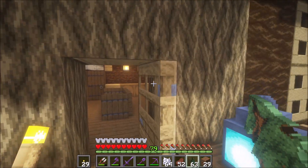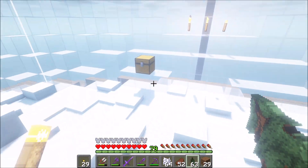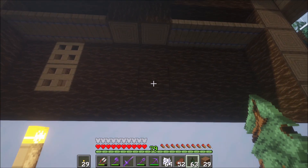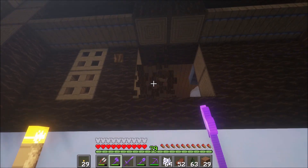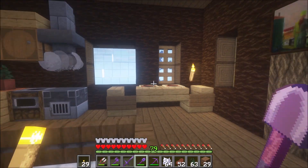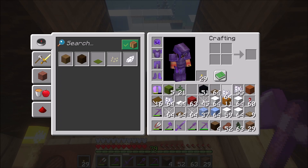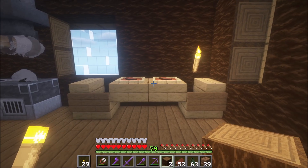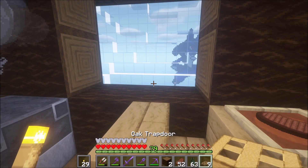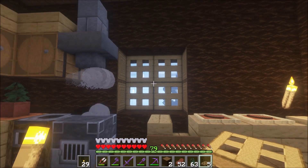Let me just see what I have to work with. I could go over one, two, three more spots — anywhere in between there. One, two, three... okay, I know what I'm doing. We're going to put the windows right here. It's not perfect, but it's something. So we get rid of those blocks and put in the trapdoors. One window right there.